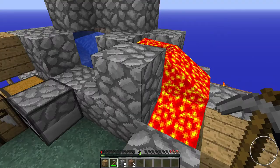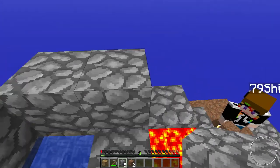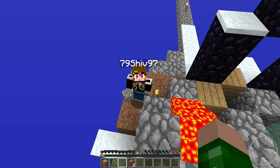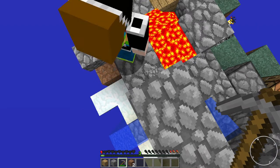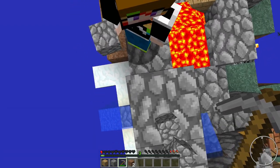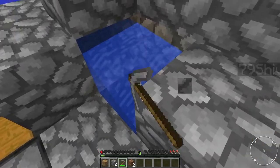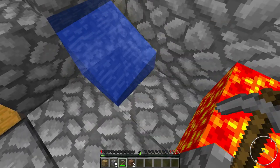No! Gah! Herp derp. I need some cobble. Whoa, lava. Give me some cobble — I just need one bit. Well, you've got five now. Oh, I did it. Hopefully this still works. It doesn't. It's because the lava's spilling out there.